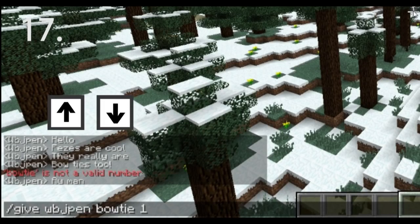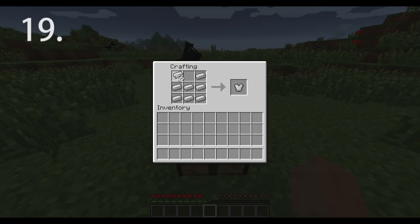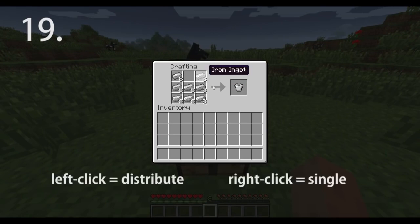Press the up and down keys while in chat to scroll through messages you just sent. Negate slime block bouncing by holding down the shift key while you fall. Left-click and drag an item in a container to spread it into equal portions; right-click and drag to spread it into singles.